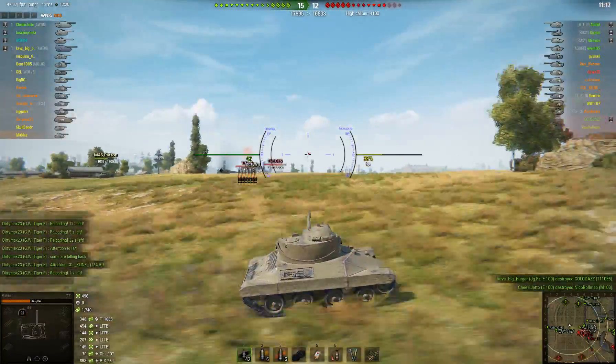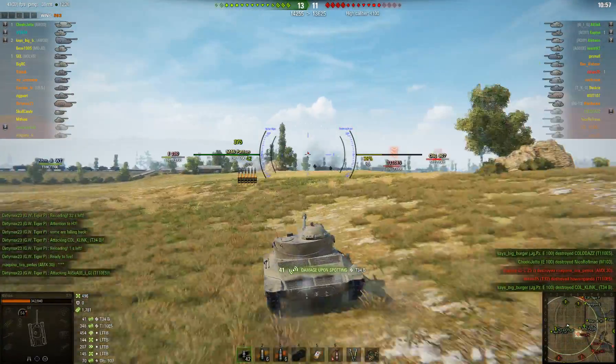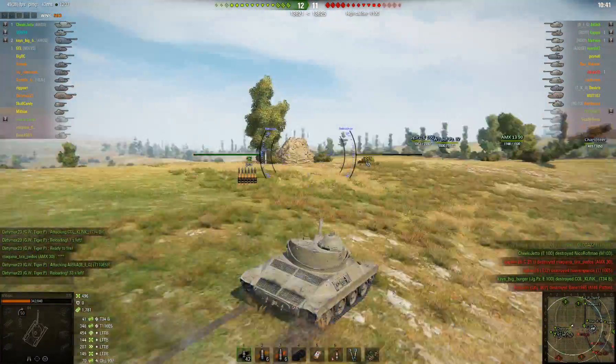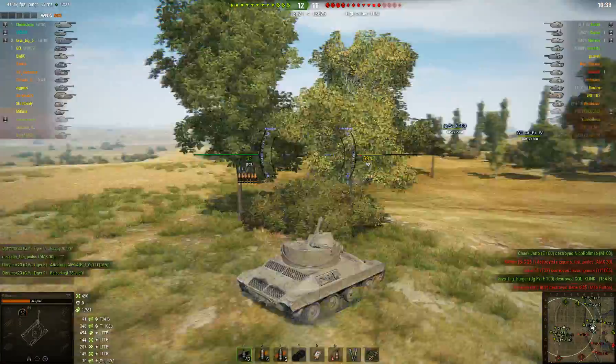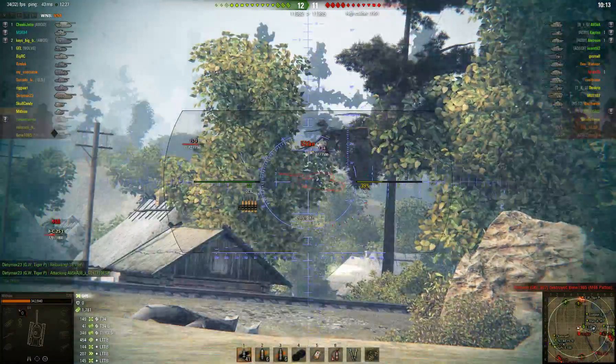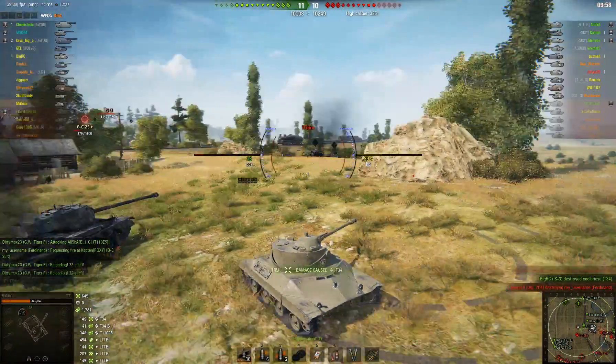I'm just racking up spotting damage — as you can see down in the lower left corner, I've already gotten almost 2,000 spotting damage just from lighting these guys up and letting other people take the shot. And it looks like my team has finally broken through the west side and I'm taking pot shots at the mountain ridge.